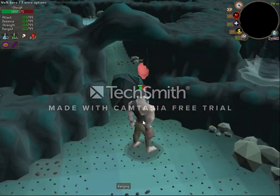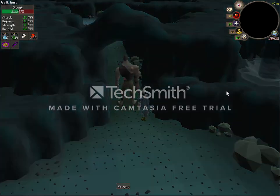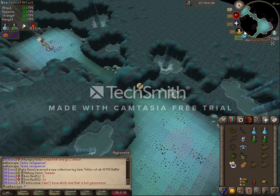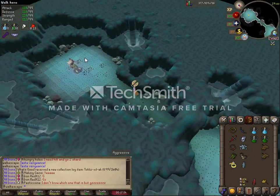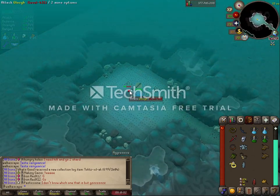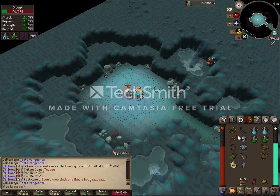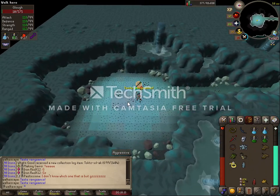And here we go — the final phase. Keep your vengeance up throughout the whole fight as often as you can. I eat some anglers as I make my switches so he doesn't kill me. Switch to Piety and dump your high-damage specs on him — I've got three Crystal Halberd specs. Keep spam clicking him too because his drag attack can cause you to lose offense, so you have to keep clicking. One more vengeance — and he's dead.